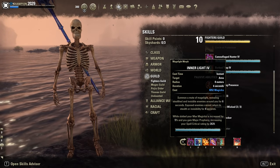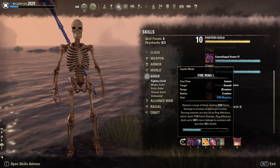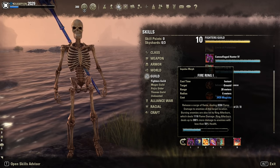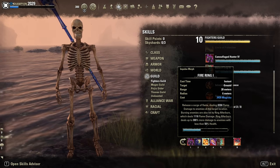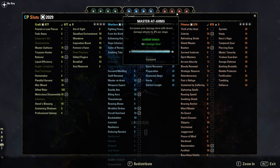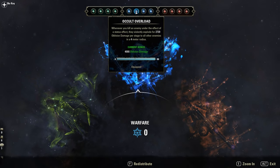Then Inner Light for extra Max Magicka. Then Firing, our Spammable. Why I choose Firing? It's simple — it applies the Burning Effect. And the Burning Effect procs this juicy Blue CP. It procs Cold Overload, which deals 4k Oblivion Damage if an enemy dies within a 4m radius. Pretty nice.